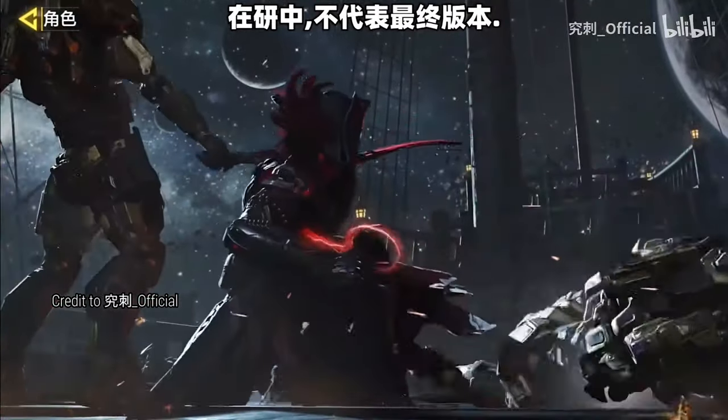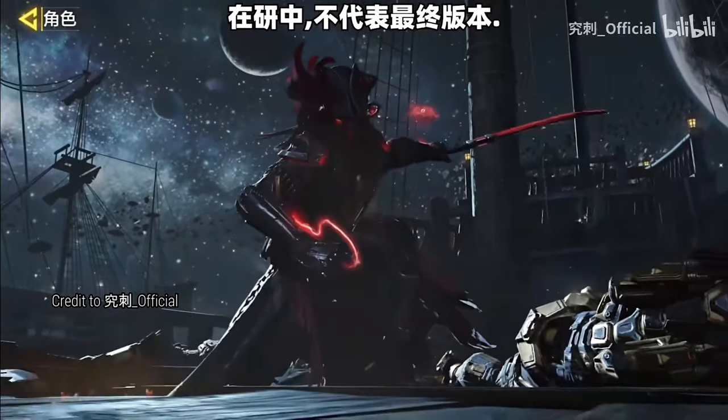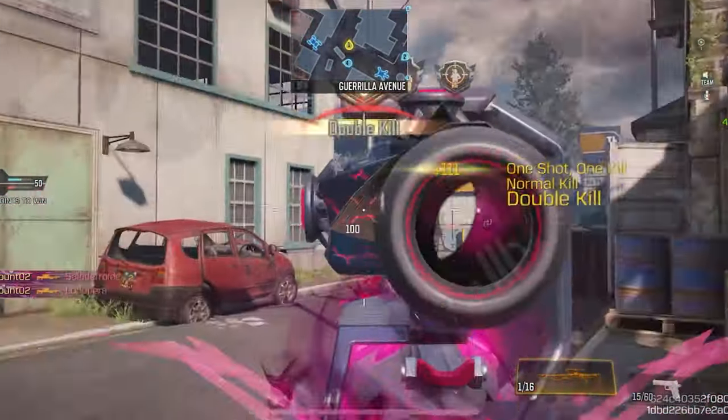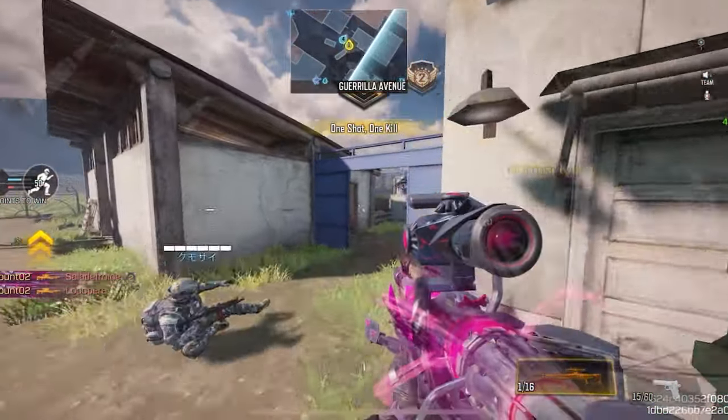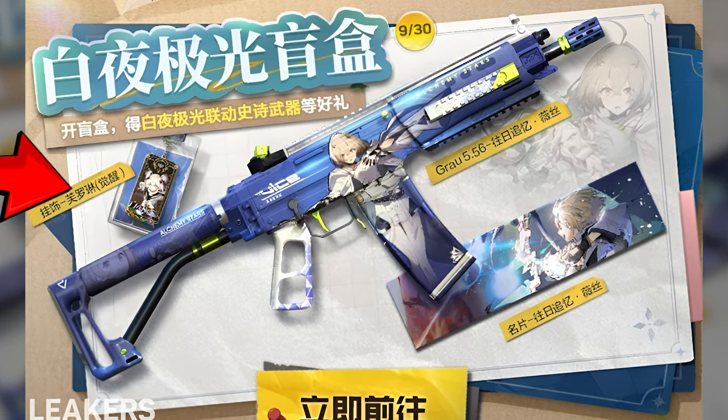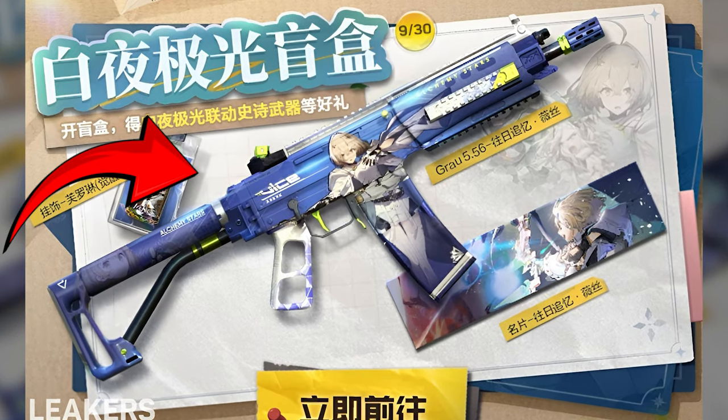Overall I'd give this combo a solid 9 out of 10 rating — COD Mobile did a pretty good job. Moving on to another exciting thing in season 9: a new game mode that will give you some awesome free rewards. There's going to be an event related to this game mode, and by completing that event you can get this awesome looking Grau for 100% free.